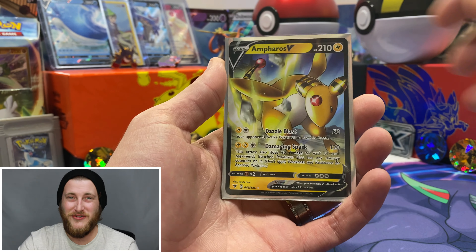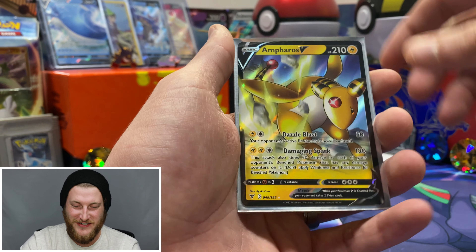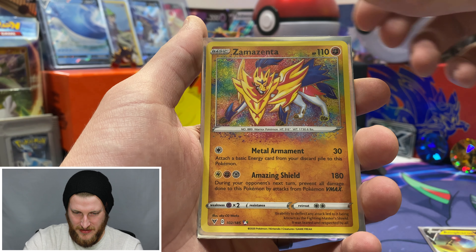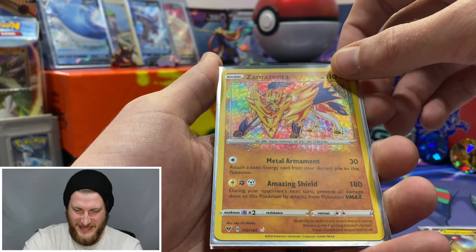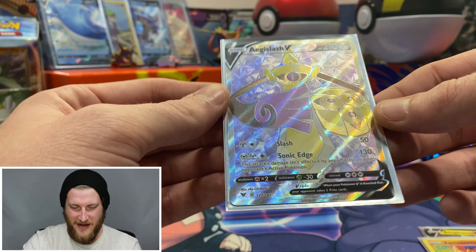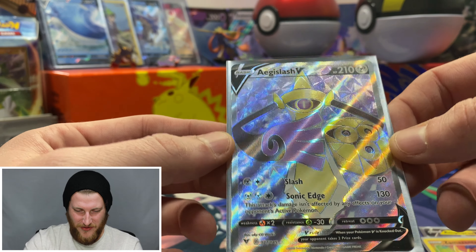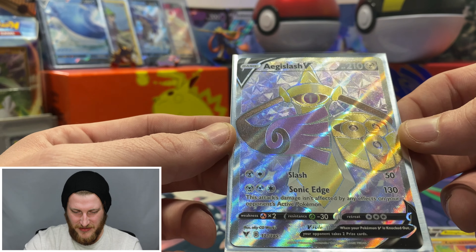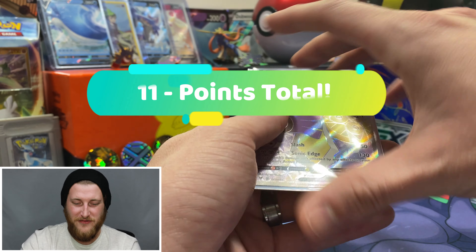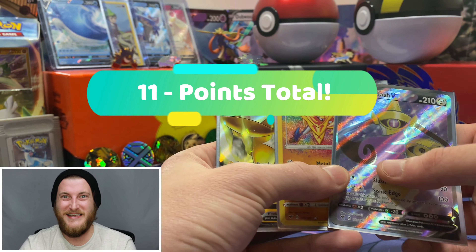I just want to run through these pulls and count up our points against Pokecard Collector. We got three for the Ampharos V, four for the Zamazenta Amazing Rare — super awesome card, I really like that they're doing these in this set — and we got a Full Art Aegislash V, such an awesome card, really cool colors, looks really nice. That brings us to a total of 11 points for this pack battle. I hope that gets us into the next round of the winner's bracket. Definitely go check out Pokecard Collector's video and see how he did — let's see who won this second round.